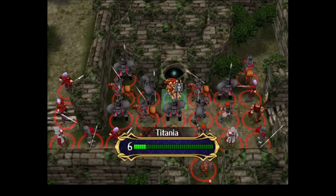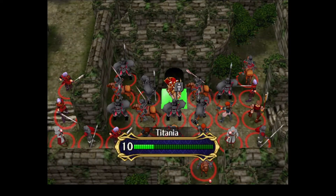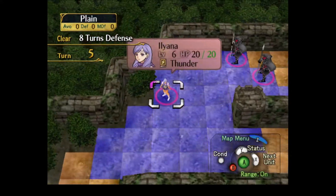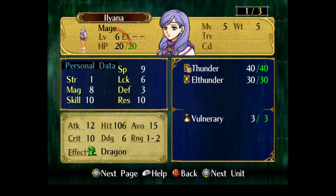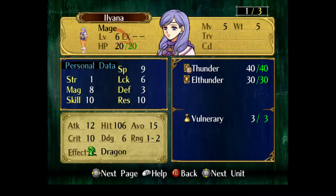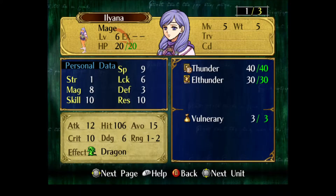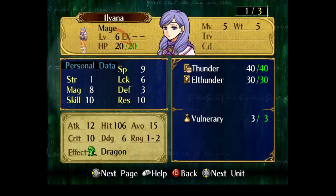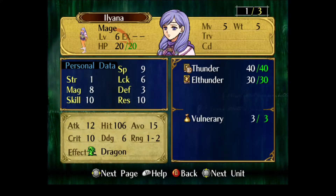This is also like second to last turn? Oh no, there's this space up here they can canto to. Let's highlight Ileana. This is Ileana. The game stats — they're pretty bad. Eight magic. I think she's better than Sorin, but you saw how Sorin performed. That's a low bar. Like I said, she's got D rank in Thunder.